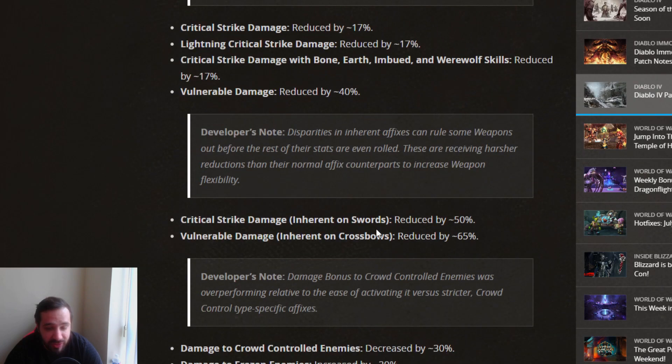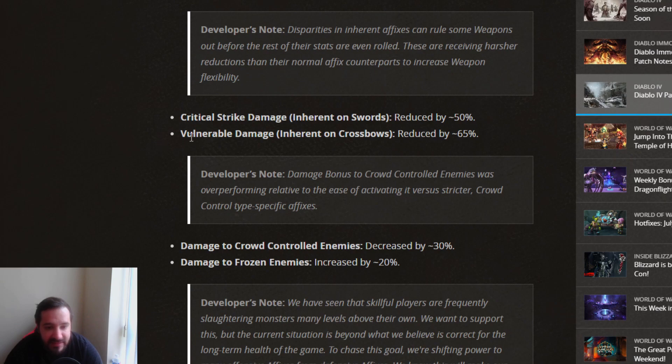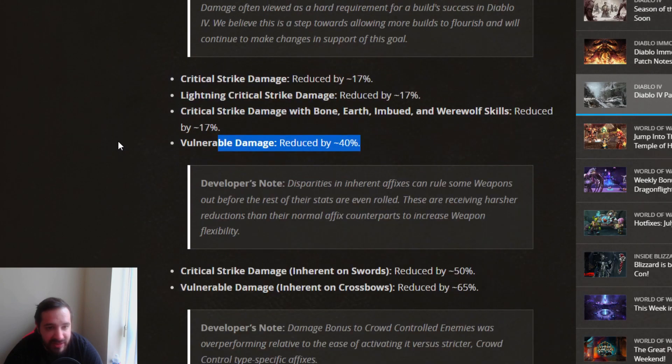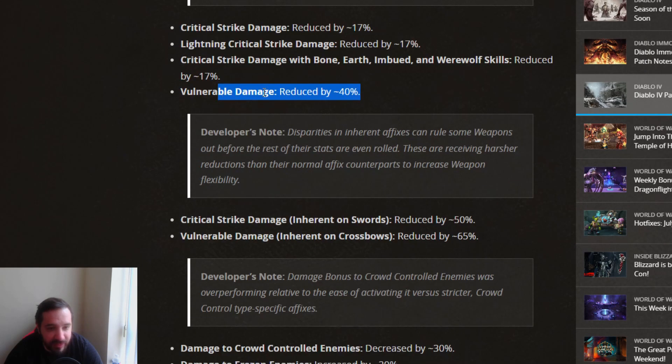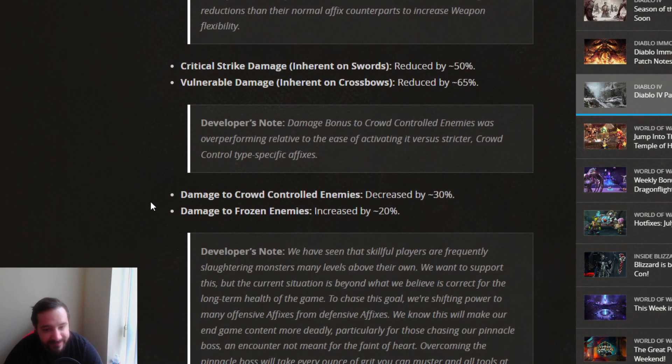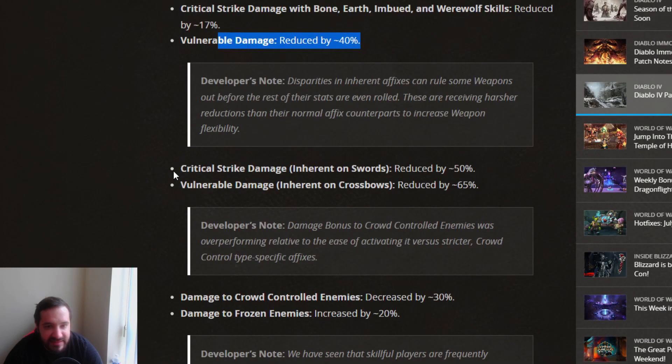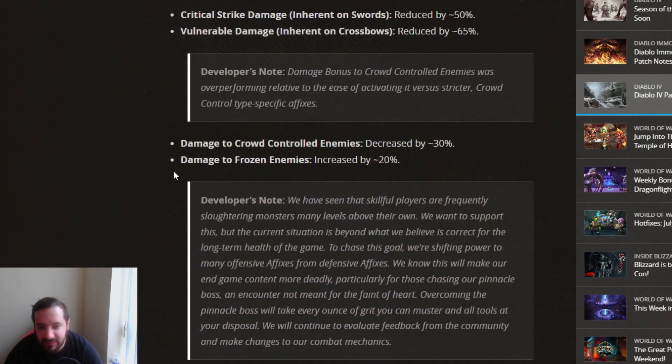Critical strike damage inherent on swords has been reduced to half, and vulnerable damage inherent on crossbows has also been reduced by two-thirds — a 65% nerf. That combined with the vulnerable damage in general reduced by 40% is a massive nerf. I guess they're trying to push builds so that not every single build will use vulnerable damage or critical strike damage, but I don't know if nerfing it this significantly was a good idea.